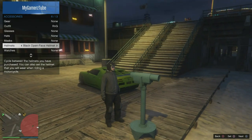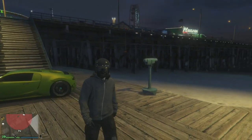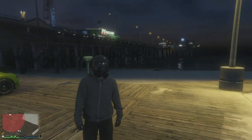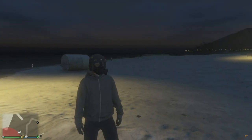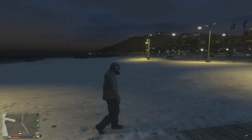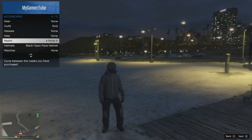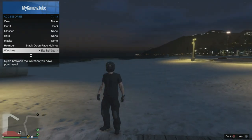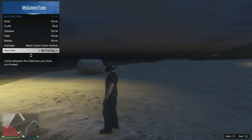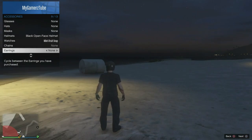This looks cool — your head will look really dope when it appears. Now open up your interaction menu, go to inventory, then accessories, and switch over to watches, and then when you switch over to gloves you can see your arms go off.